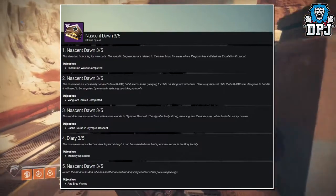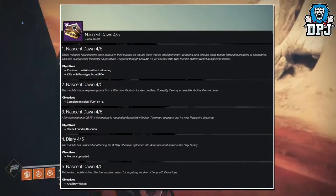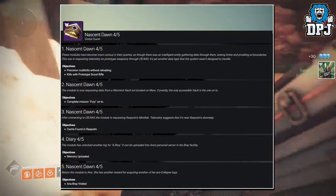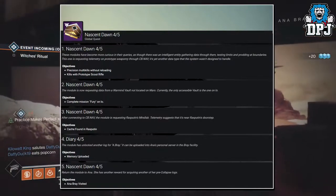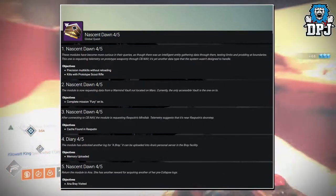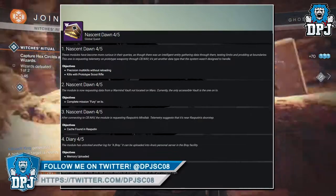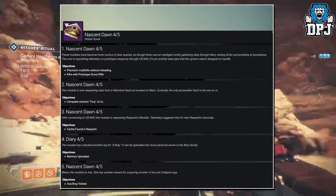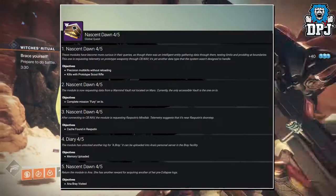Week 4 will consist of: Part 1 — the module is requesting telemetry on prototype weaponry; objectives are precision multi-kills without reloading and kills with the prototype scout rifle, so you'll need to get kills with the Braytech scout rifle. Part 2 — the module is requesting data from a Warmine vault not on Mars; the only accessible vault is on IO, so complete the mission Fury on IO. Part 3 — after connecting to CB.Nav, find the node near Rasputin's doorstep. Part 4 — upload another log to Anna's personal server in the Bray facility. Part 5 — visit Anna Bray and she will reward you again.